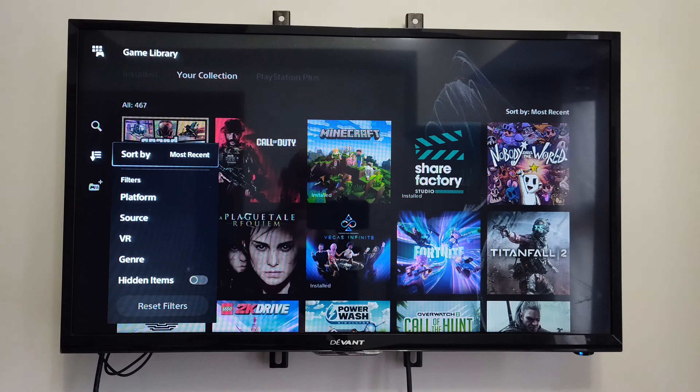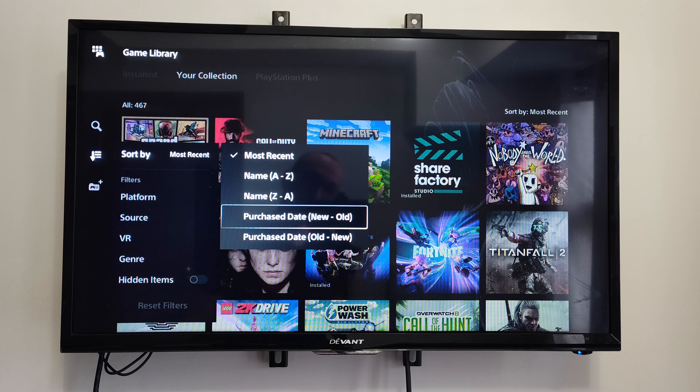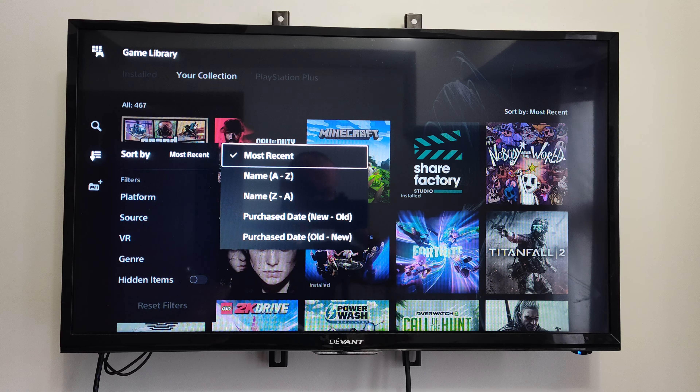You do have Sort and Filter options over here. You can go Most Recent, A to Z, Z to A, Purchase Date, New or Old — that might be the easiest for some of you. I just go to Most Recent in case I open up something and I want to find it again.